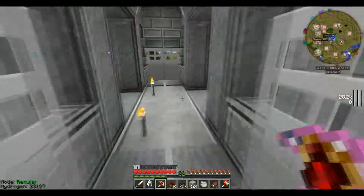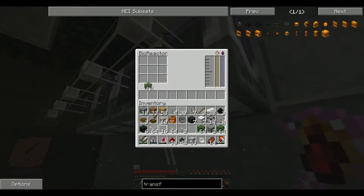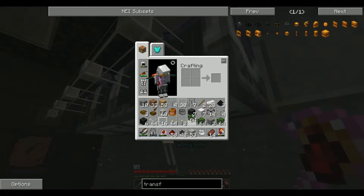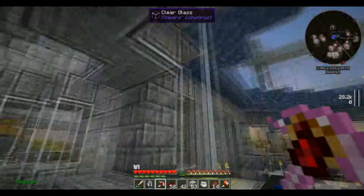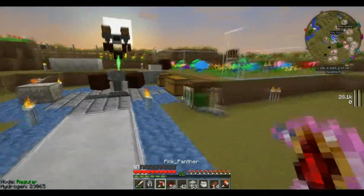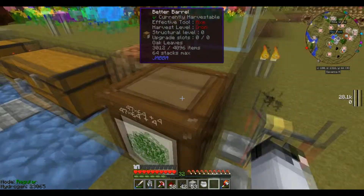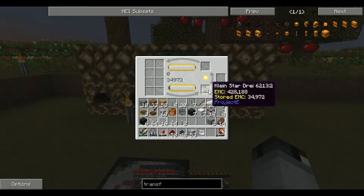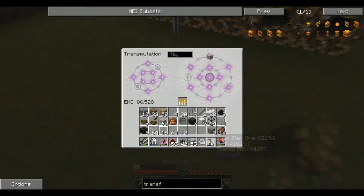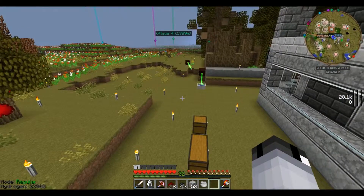I grabbed some leaves — I may be able to use the shearing thing. No, I cannot. You can't do anything. Okay, so that won't work. Those are basically useless then, other than for decorations, which probably won't happen since I didn't even finish my house yet. Let's drain you out and put you over here — that's looking pretty good. Let's check how our mana production is going.